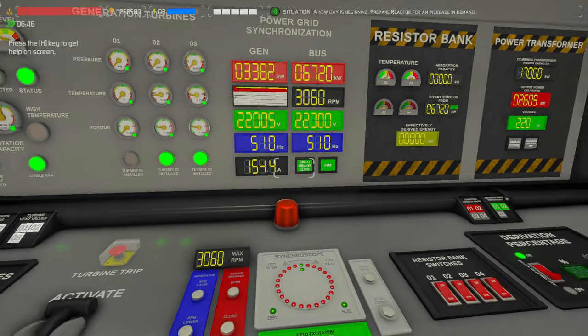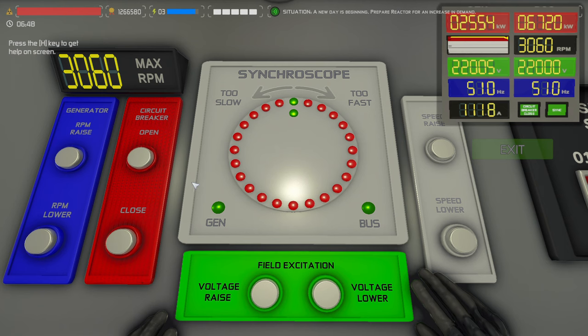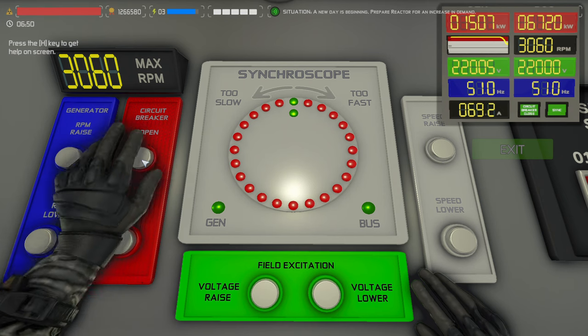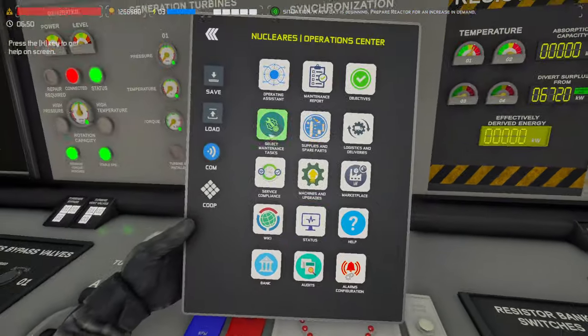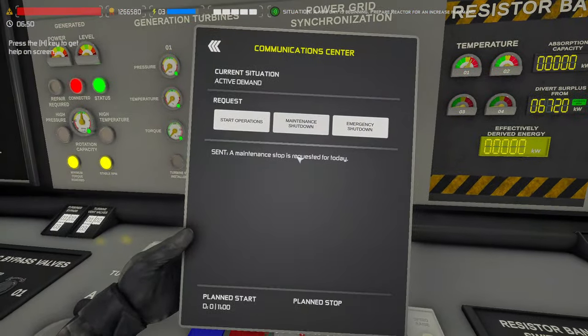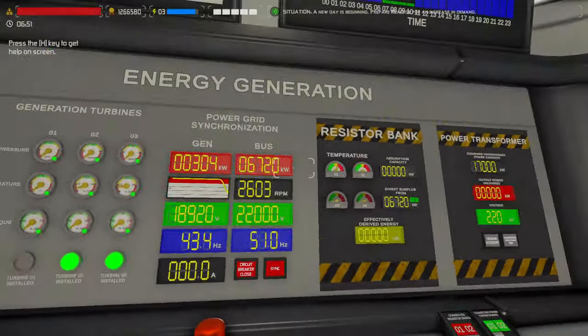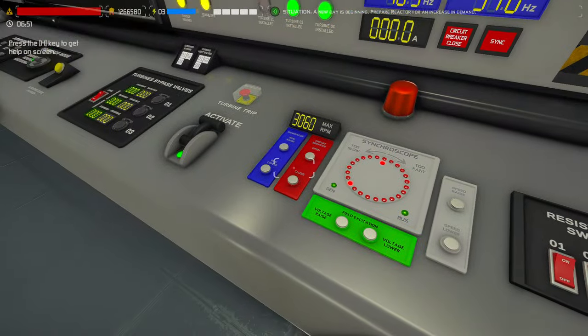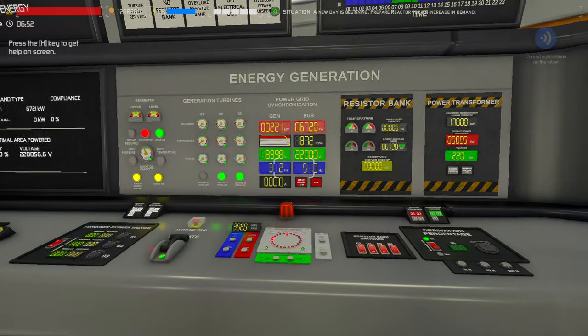Let's take a look at our generator — we're going to unparallel. LA-1200, just going to open the breaker. Don't forget — like I did — you want to tell them that you're doing a maintenance shutdown. That'll remove all this power from the bus, but as long as you're not parallel you shouldn't have to worry about it if you didn't request a shutdown.